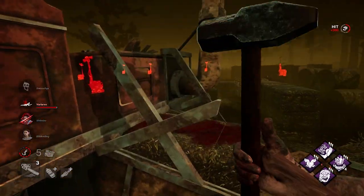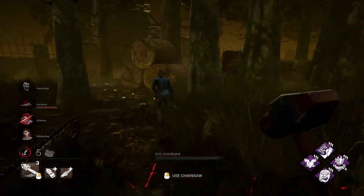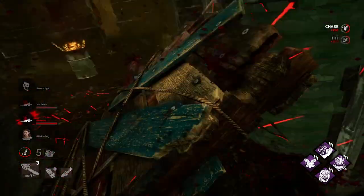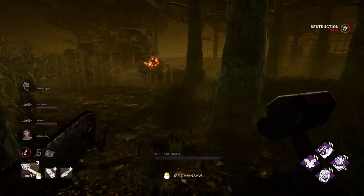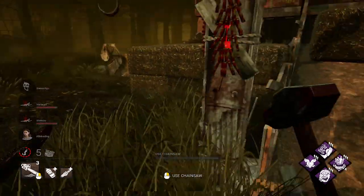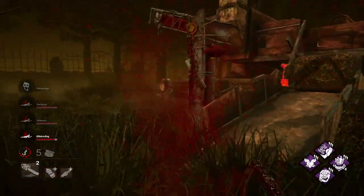Oh hey, Dwight — hey girl! Immediate recovery thanks to Enduring. Look at that Enduring value! I heard somebody make noise here — probably a skill check. Body block her into the corner — there you go. GG, well played.